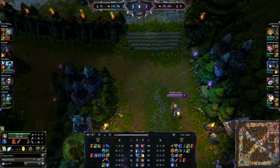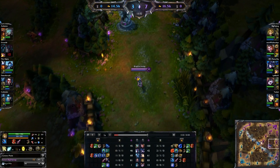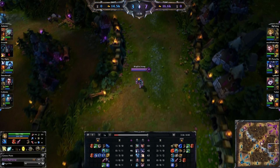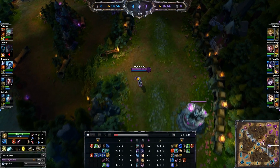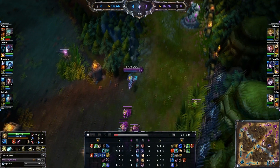There goes the ultimate to clear out the wave to make sure they do not deal more damage to the tower. Feeling good about that. I was able to pick up my Spirit of the Elder Lizard on my first back. This build is still pretty young, and I would not say the optimal path to those three items has been fully discovered yet, and I want to talk about why.